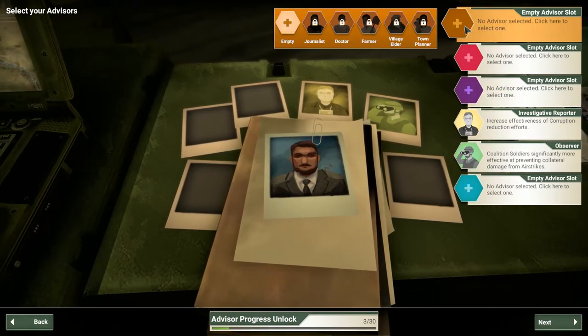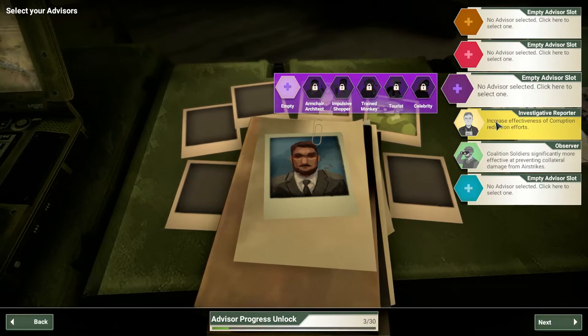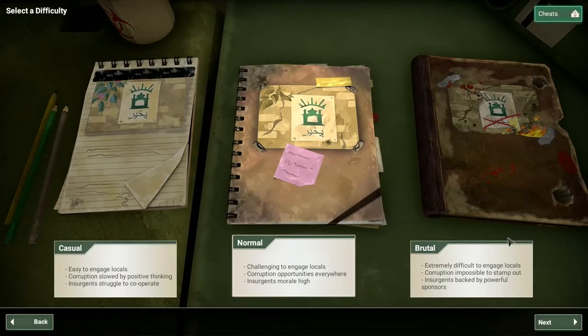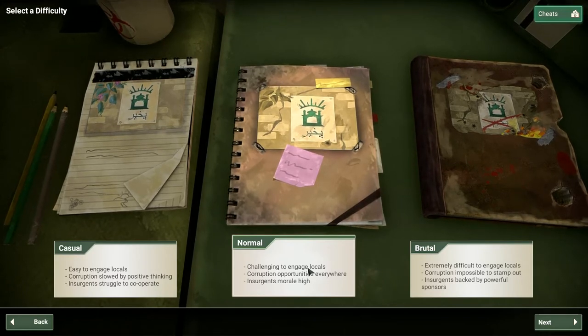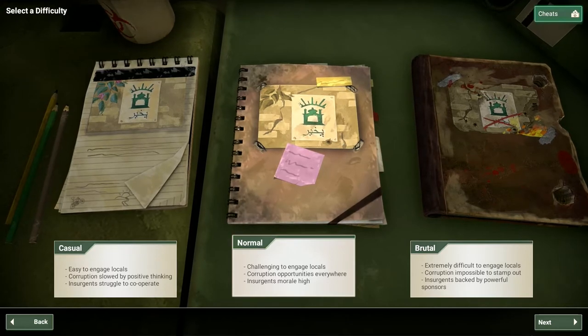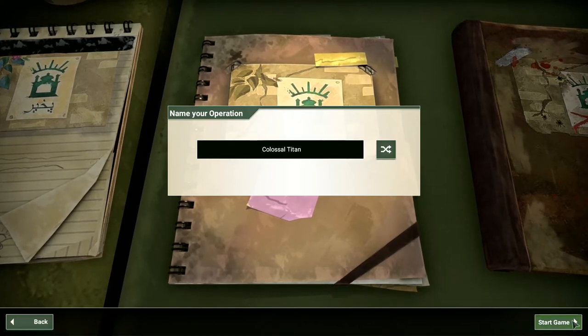You can also have different advisors — I've unlocked a couple: the investigative reporter and the observer, which give you extra bonuses while doing your job. Then you choose your difficulty. I like normal difficulty — I've won some and lost some. Normal seems pretty good. Then you can name your operation. We'll go with Colossal Titan. Let's launch Operation Colossal Titan.